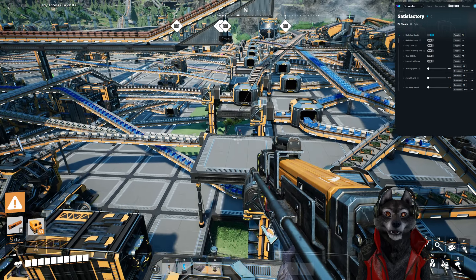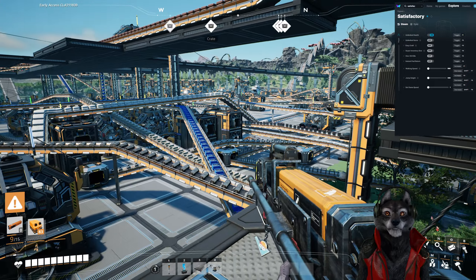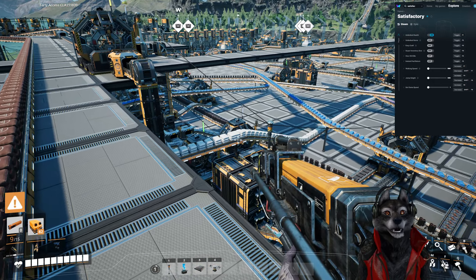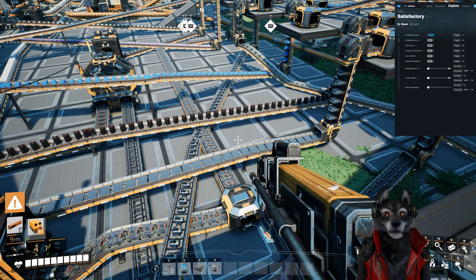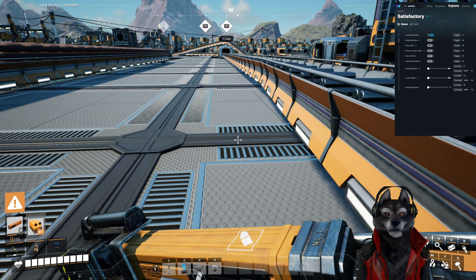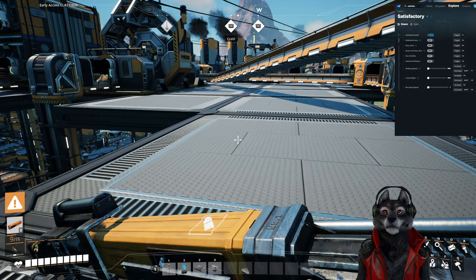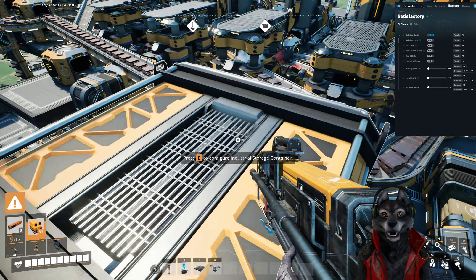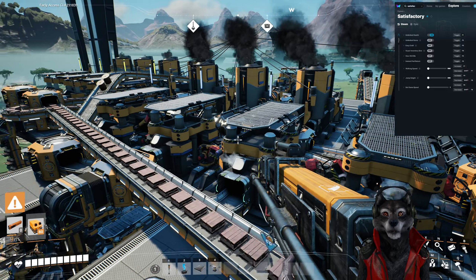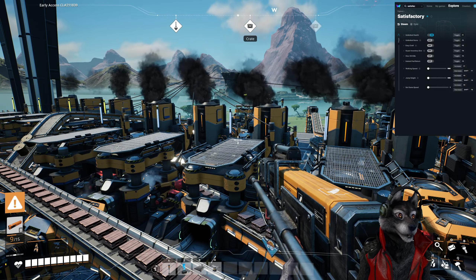If I play this game again with cheats — but with less cheaty cheats — I might just use the game speed one, because there have been quite a few times where I just had the game open waiting for stuff. I do like efficiency to a high degree, but it's kind of like you just wait. I don't like trying to organize this stuff to make room for more copper ingot things. That's a pain.